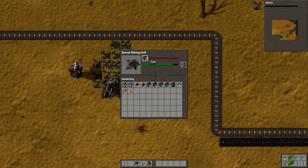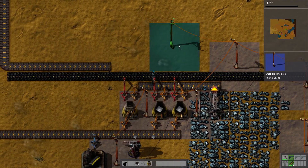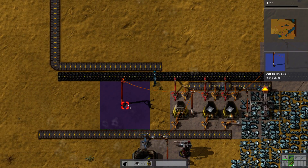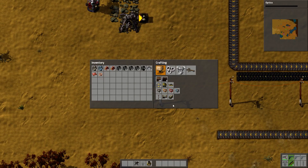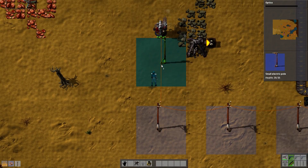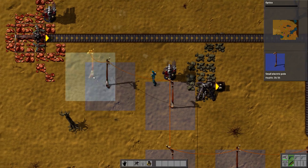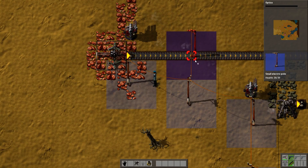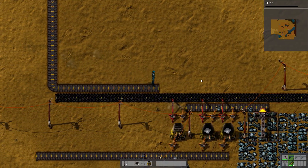We need some more stone — let's put some of that in there. We'll do similar pole setups along here, but for the moment we're just going to bring our power this way. We'll come up this way for the stone and then across here for the copper. That'll get our copper coming down this way.